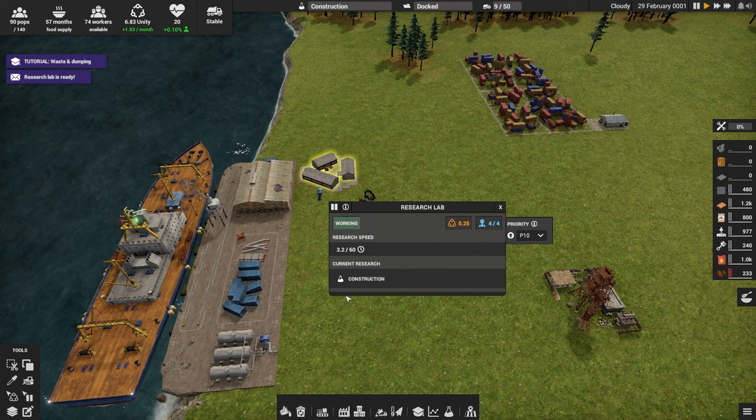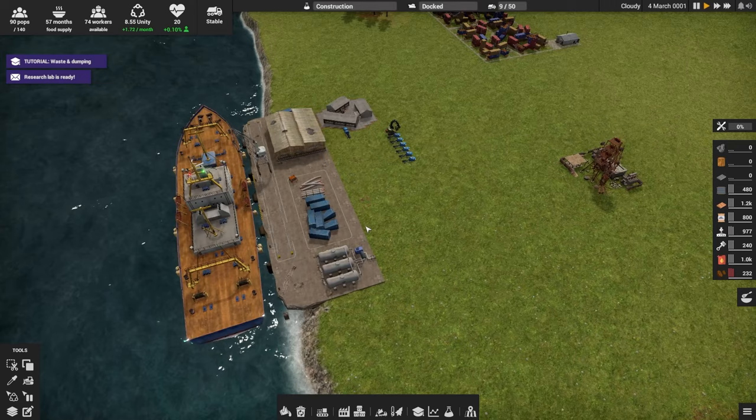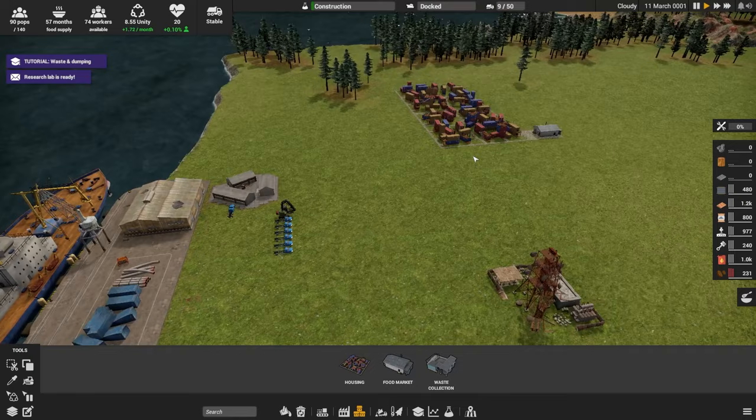Do you need research materials or are you just going? Monthly units consumed. I don't know. Can I see where the research progress is? Oh, there it is — on construction. So we can actually do some things here: food market, more housing, waste collection. So I'm actually going to have to work with these people.